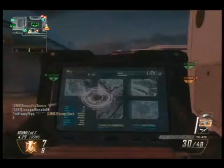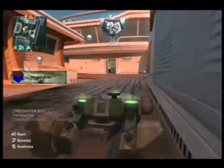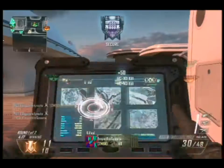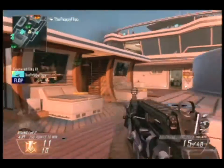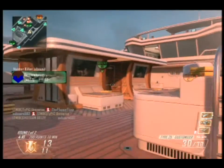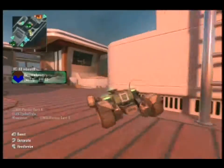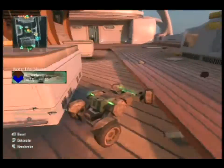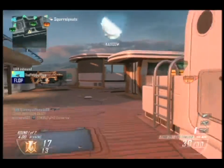Alright, now to get into the more technical aspect of the review — we're going to be covering the stats of the Type 25. The Type 25 is the fastest firing assault rifle in the game, allowing it to be one of the only ones to compete with SMGs in close range. It fires at 900 rounds per minute, which is extremely fast — it's a bullet hose.